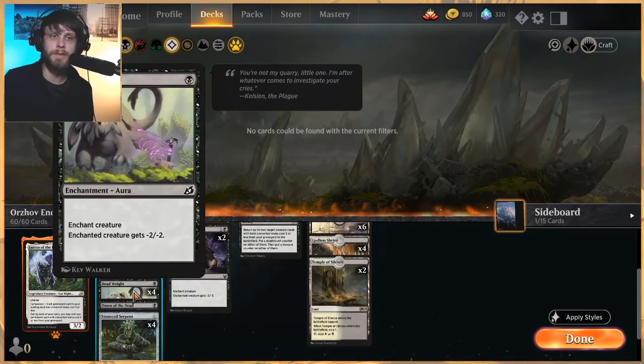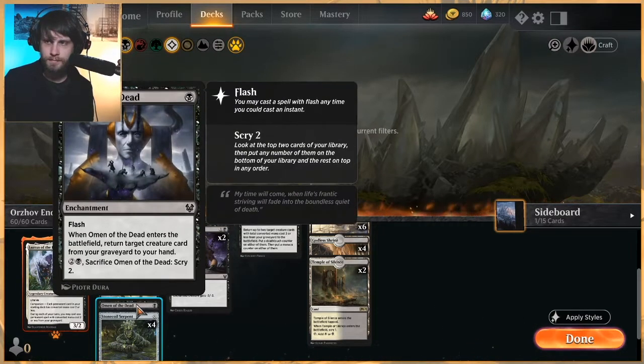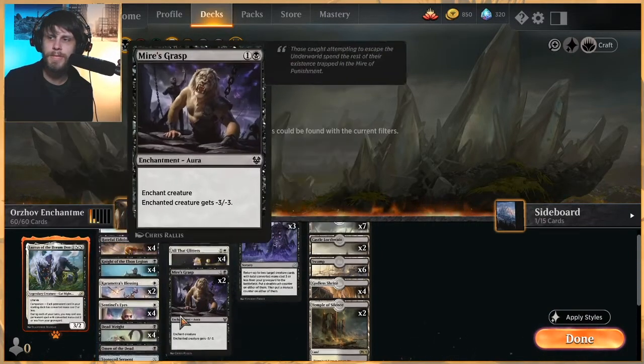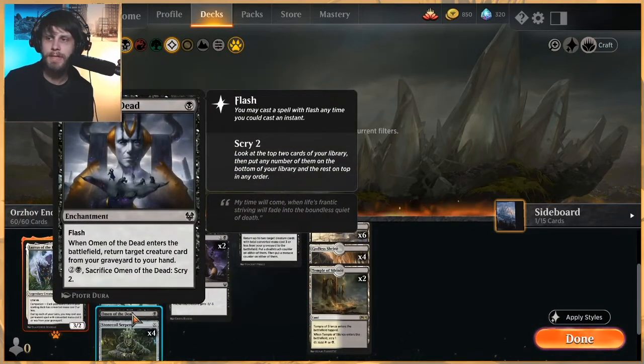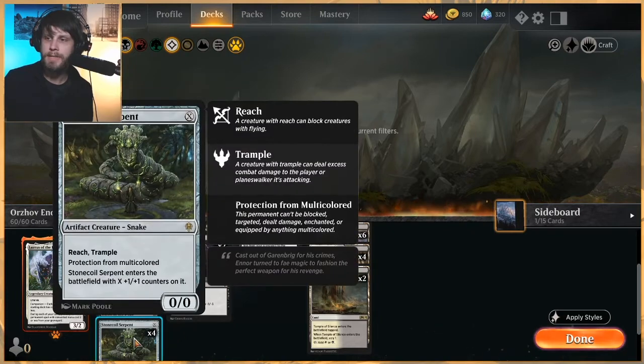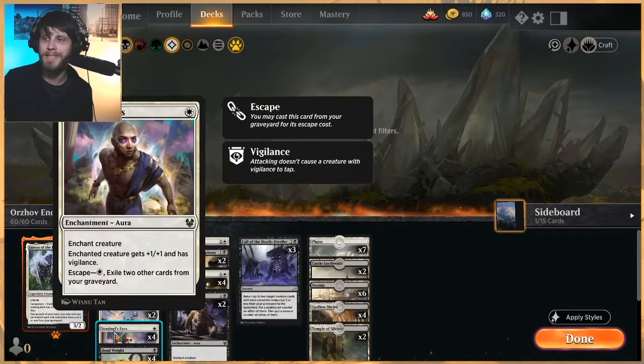Four Deadweight to make sure we can punch through damage, especially against Mono Red or opposing Lurrus decks. Omen of the Dead is a really easy way to pull something back, even if it is a Lurrus, giving us the option of pulling a creature back from our graveyard. Stone Coil Serpent is obviously a scalable threat with protection from multicolored, and also has Reach and Trample — a very good target for quite a lot of the enchantments we've got.